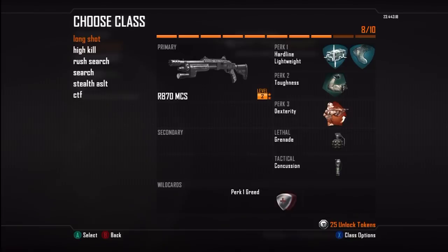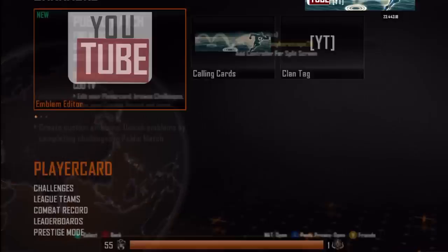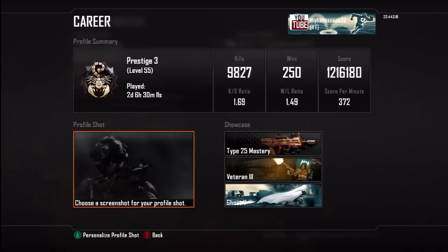Thanks for watching my create-a-class guide. I'll quickly show you my combat record — my KD is 1.69, almost 1.7. At one point I had it at 1.8 but had a really bad day and dropped to 1.5, so I've been working it back up. Win/loss ratio isn't bad, though lately I've been playing solo search, which makes it harder to win.